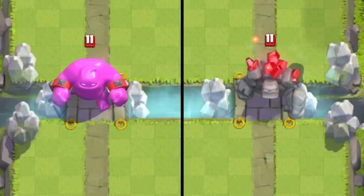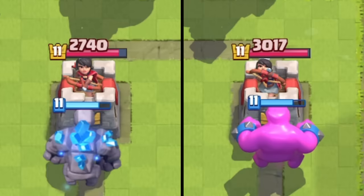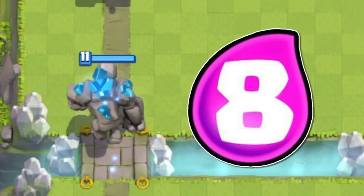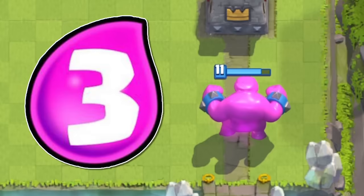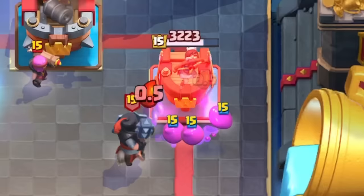It looks quite similar in size and shape to the normal Golem, and splits into Golemites when destroyed like a normal Golem. The E-Golem has similar health to a Balloon, deals less damage per hit than a Golem but has a much faster hit speed, meaning it actually has a higher DPS than the normal Golem. But while the Golem sits at a whopping 8 Elixir, the Elixir Golem is only 3. This is compensated by the fact that the Elixir Golem gives Elixir to the opponent when destroyed — a total of 4 to be exact.